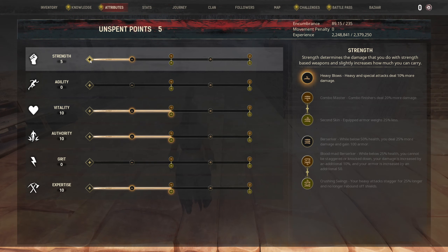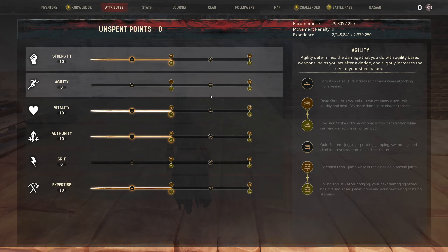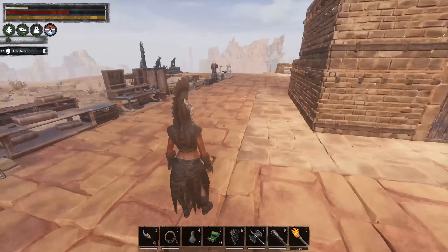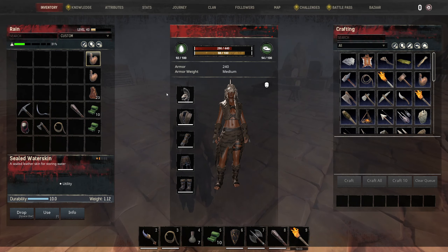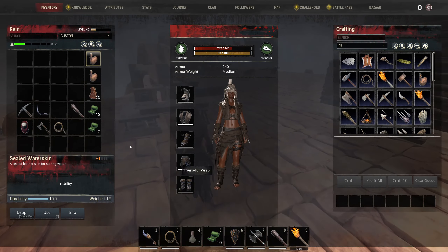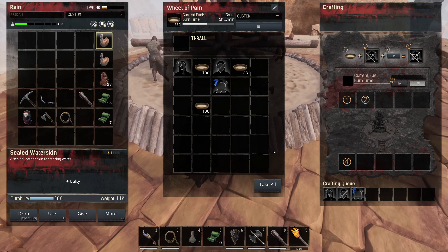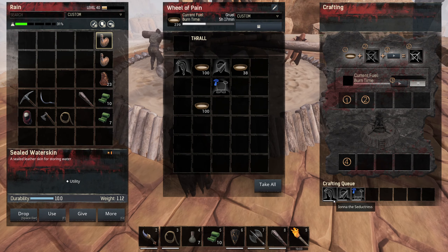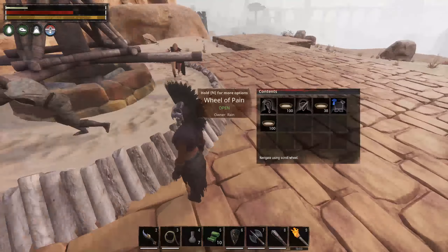With an axe and a shield, I'm going to grab the 10 vitality, because I really want that faster healing — that is really good. And I think I'm going to try equipped armor weighs 25% less, because I'm thinking pretty soon I want to get myself into heavy armor, and that could be really useful at that point.